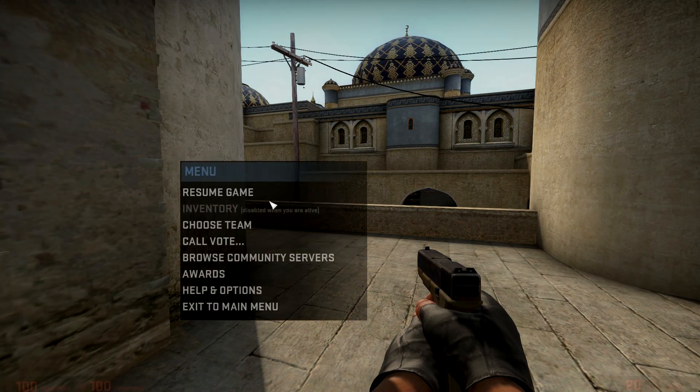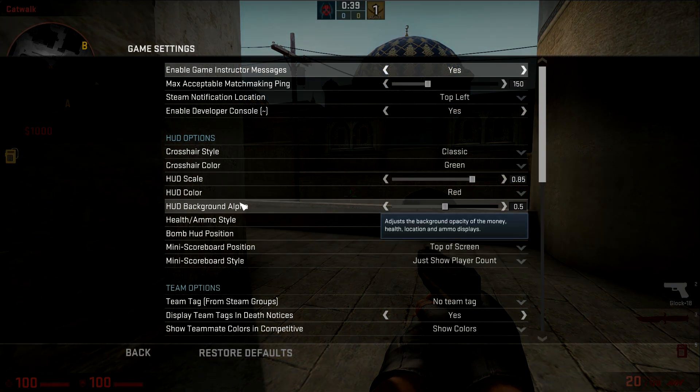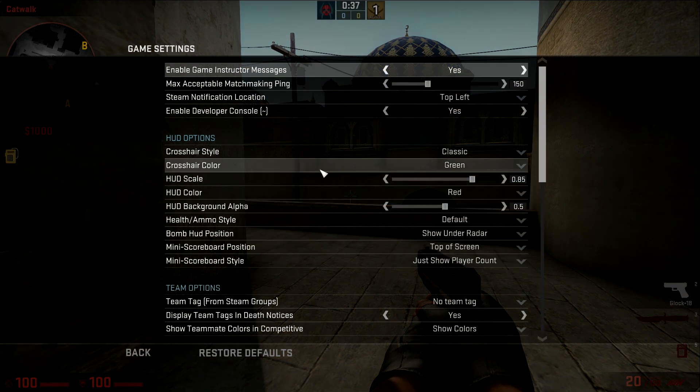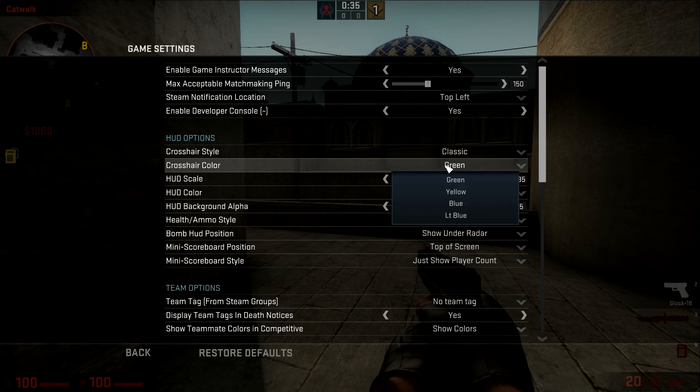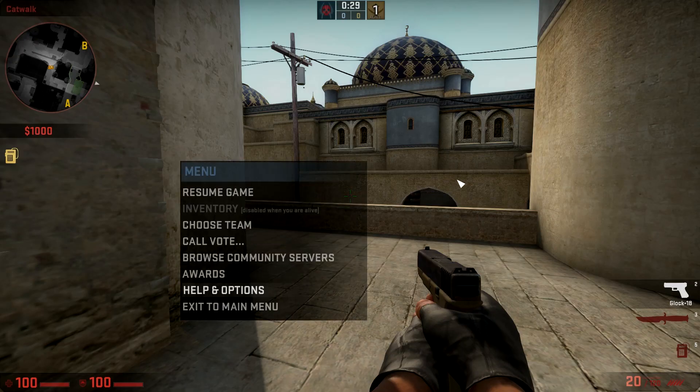The next tip is how to change the color of your crosshair. A lot of people don't know how to do this, but you're just going to go to Game Settings again and there should be something called Crosshair Color. The default should be green, but you have four choices: yellow, blue, and light blue. You can change it to whichever one you prefer.